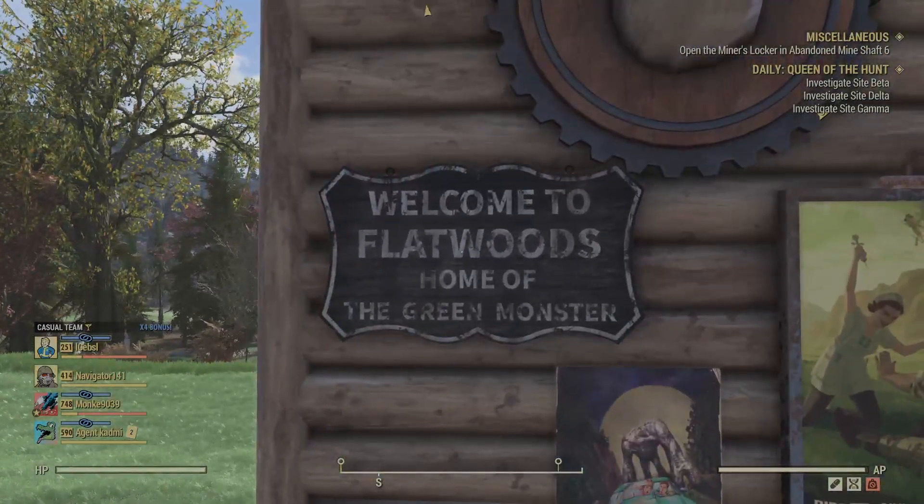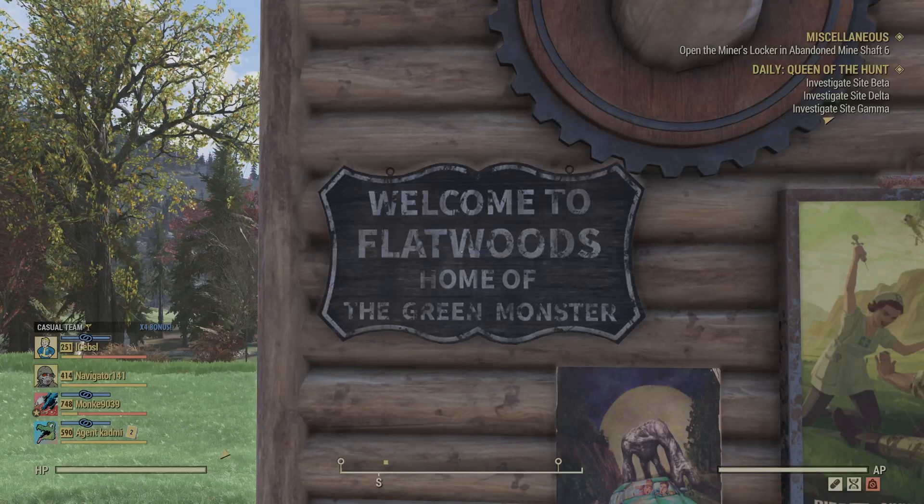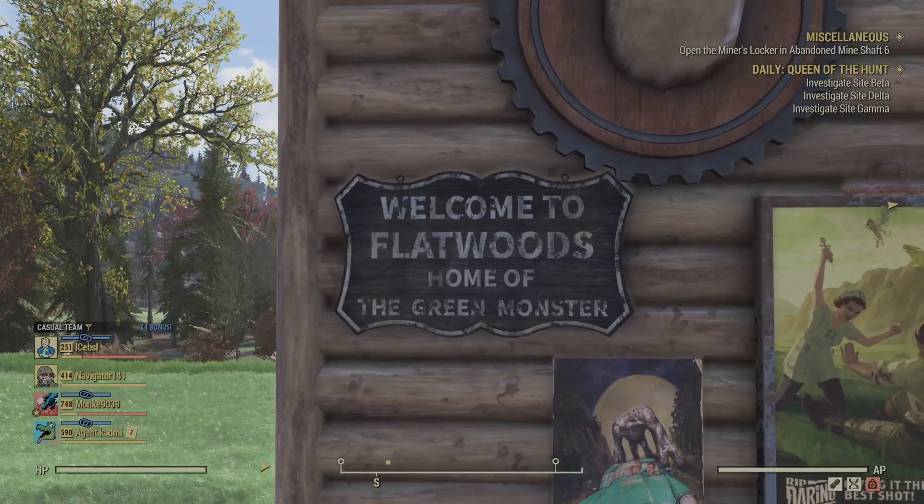Some other things that I got are some really cool signs. I want to start with this Flatwoods one — pretty sweet, you know, home of the green monster. I think this will be a pretty decent one to be hanging outside your door and stuff like that. And if you plan on making a Flatwoods camp, well, there you go.